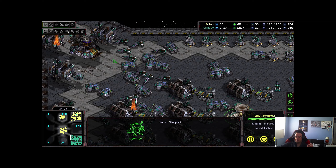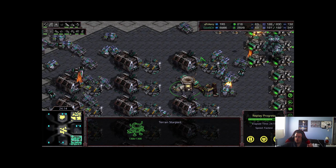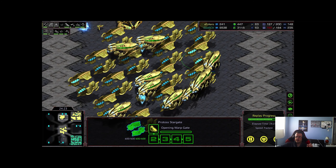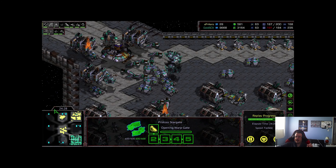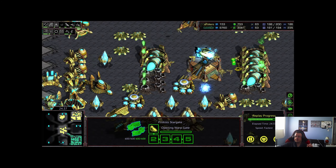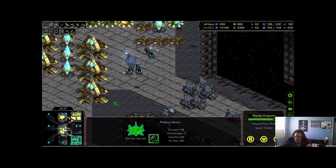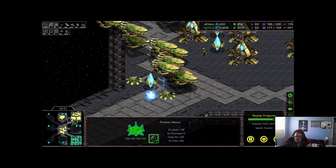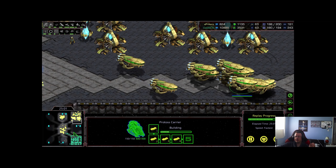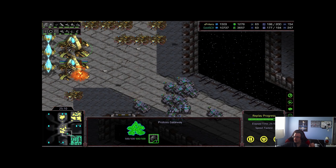Carriers can rebuild interceptors but they can't rebuild themselves, so the Terran absolutely needs to start pressuring the middle right now — he doesn't know the carriers are coming yet. You definitely want to be outside your base if you only have tanks and are about to fight carriers. Seven valkyries are pretty good but scary. He does now see the carriers via scan — he has to go, there's no ground army to fight them. He needs to get over to XP Hero's main ASAP and try for a base trade at minimum.